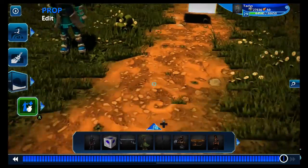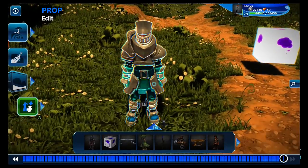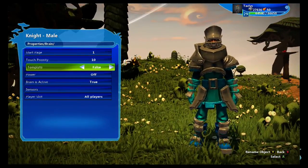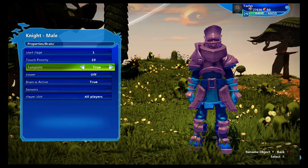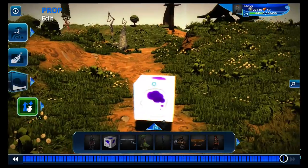Now the problem is it will do some wonky things since he's already spawned into the world as a character. So we're going to go into our boss, edit him, properties, brain, template: true. Now he won't activate until he is created by this block.